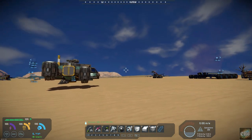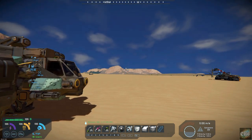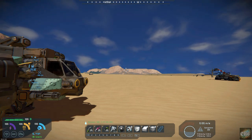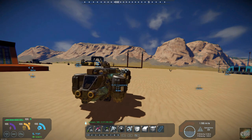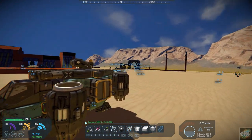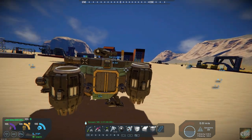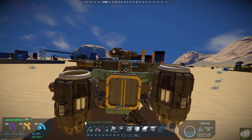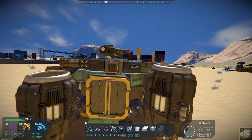This is a purely survival or vanilla survival build. It's got sub-grids that are pretty simple. There's no scripts and no DLC involved with this, so this is pretty much strictly just a vanilla cargo carrier. It is designed basically as a respawn ship, if that's what you want to do.